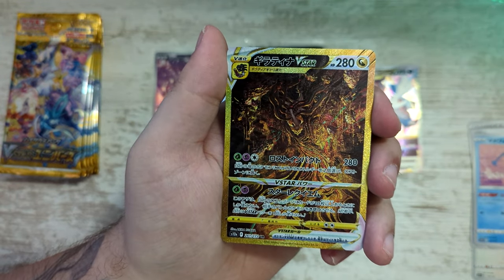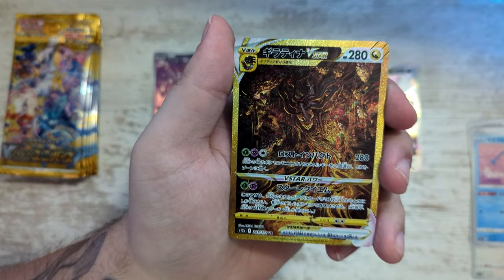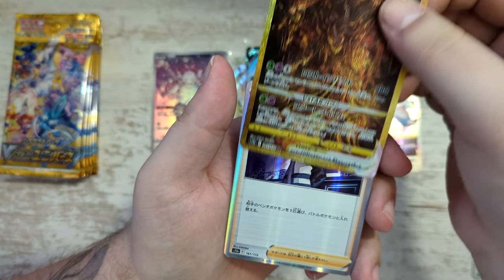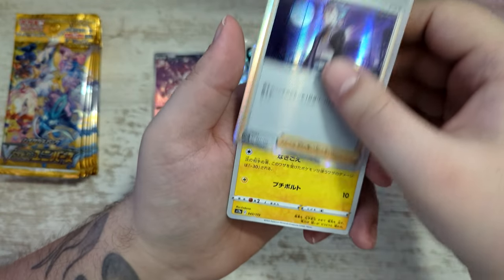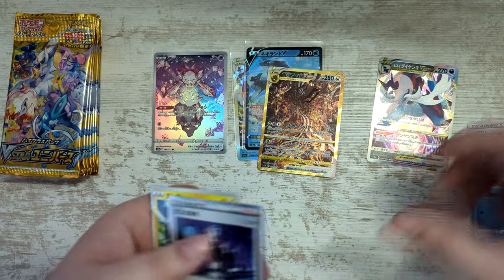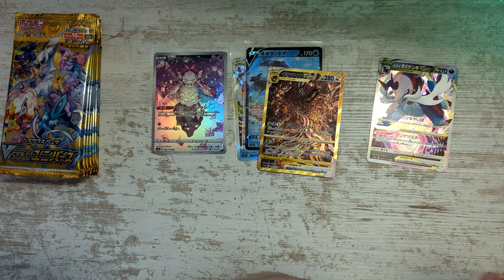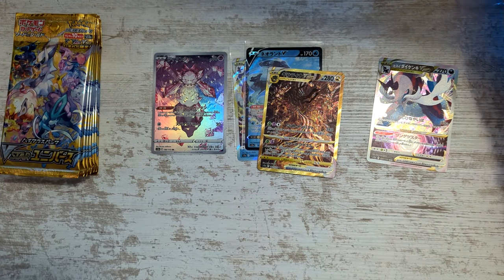Holy moly! Oh my god, we've got the Golden Giratina V-Star! Yo! Oh my god, Boss's Orders! And a Reverse. Okay. Ho-kay. That was something else. That threw me off a bit, I do have to admit.